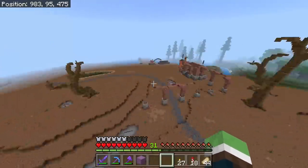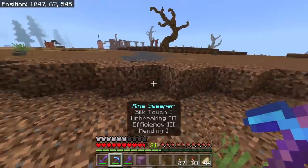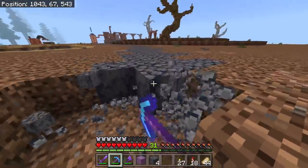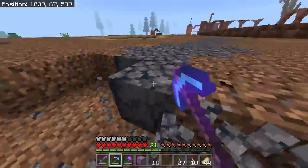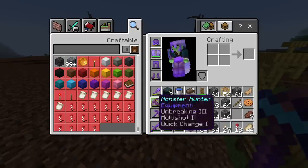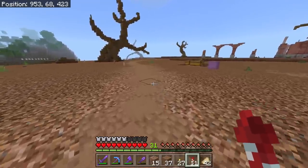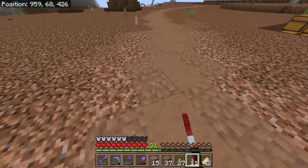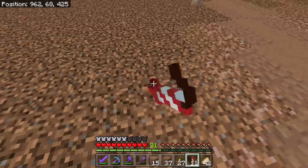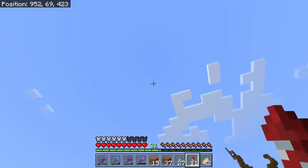After looking at it though, it doesn't look too bad having that through there, but it looks too perfect. So I'm gonna dig all this up and make it a little different in direction. Okay, so this is the pathway I came up with: mushroom stem in the middle, mud and packed mud on the outside, then rooted dirt, normal dirt, and coarse dirt. There's also something else I'm going to sprinkle in, but this is just the base of it.